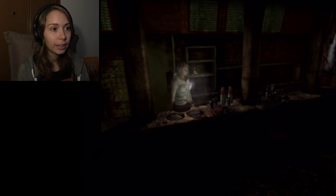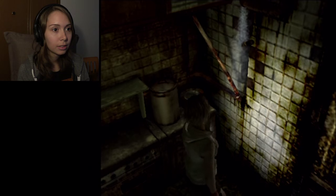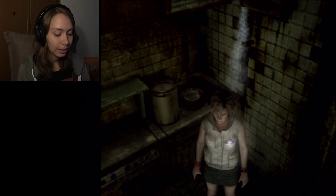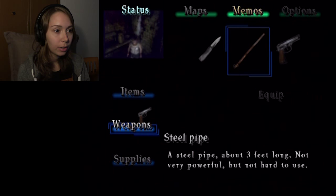Okay, where are we? Any kitchen? Glasses and plates. Nice. Health drinks. Is that a pipe? Yes! Weapons — three feet long. Not very powerful, but not hard to use.